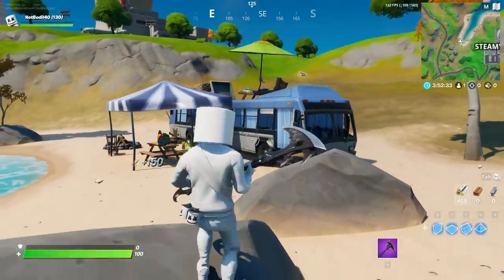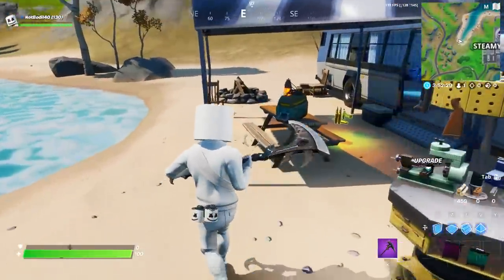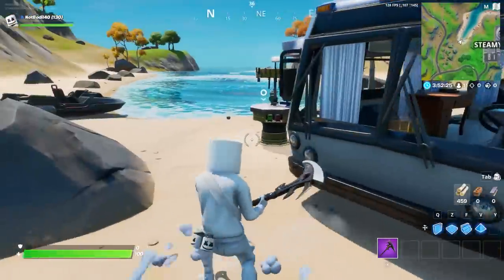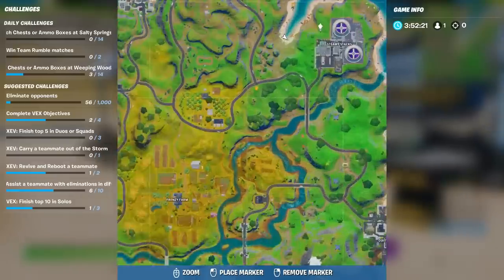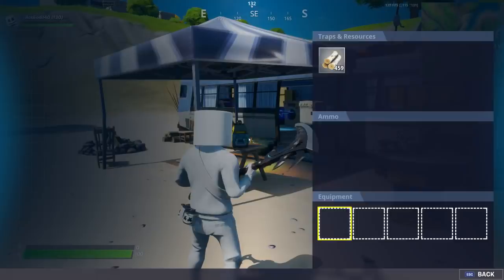These challenges just released and they weren't supposed to come out today. We also have one of those stations where you can get the new heavy item. Anyway, this is the Beach Bus location — just pop a dance move right over here next to Steamy Stacks and you're done.